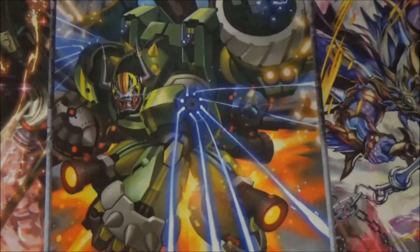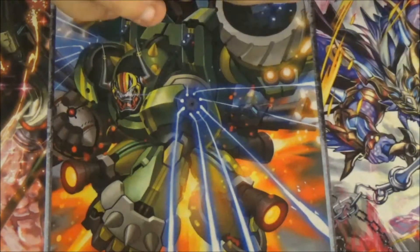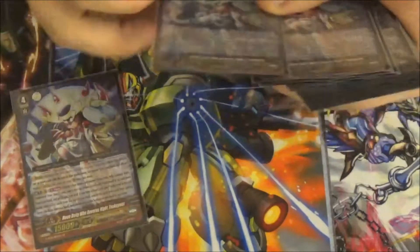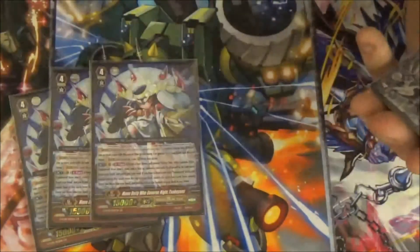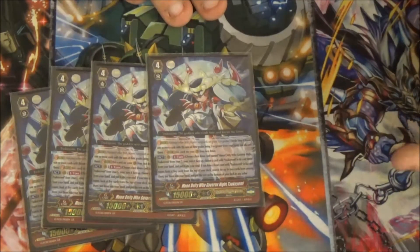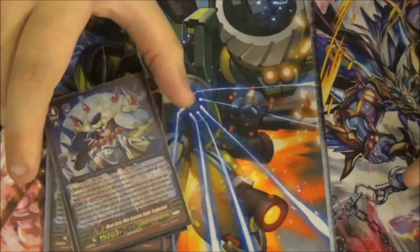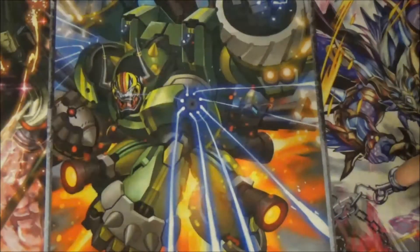Now onto the strides. This deck hasn't really got many good first strides unless you get a pretty decent hand. First up, we've got four Moon Deity Who Governs the Night Tsukiyomi. Its skill: Act — soul charge a Tsukiyomi, unflip a copy, check top five, add two to hand, stack the rest on bottom. So again, more stacking, and you get to add any two cards you want.